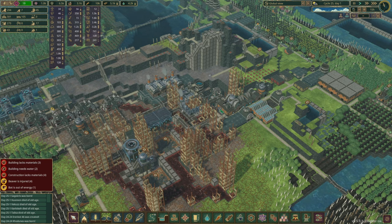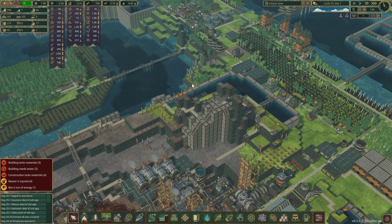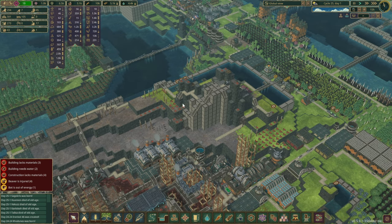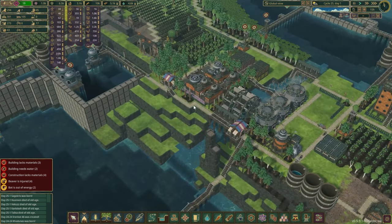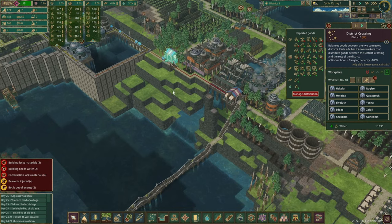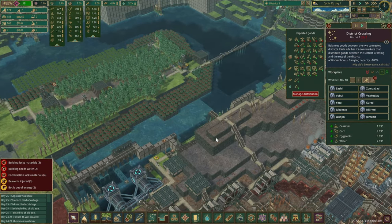Hello there and welcome back to yet another episode. In the previous one we constructed this little mountainside — it's more like a civilization that's going to be built over here. The biggest milestone was also having these district crossing stations now established and transporting resources.